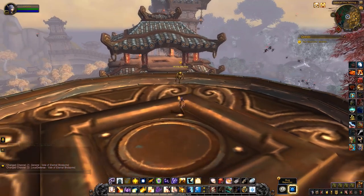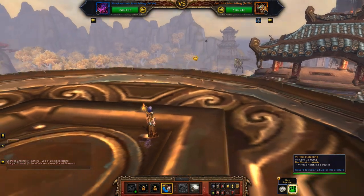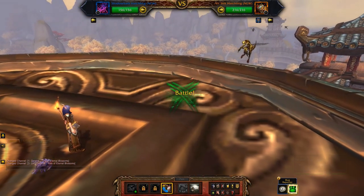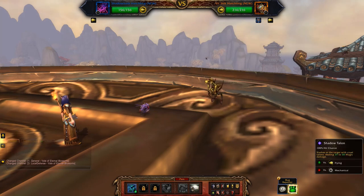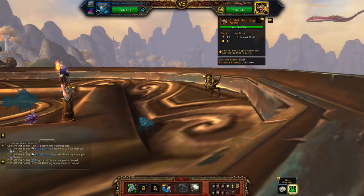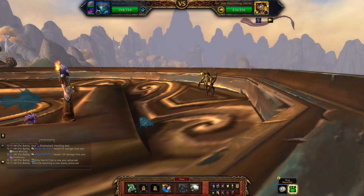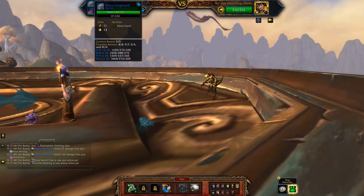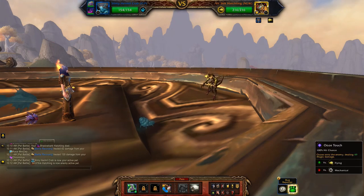This is who I have to defeat using my new little pet. He has Slicing Wind. He's a level one, as is mine. I'll be using the Slimy Hermit Crab, the Slimy Fangtooth, and third will be the Shadow Barb. It doesn't have to be these pets, but just something strong against flying pets.